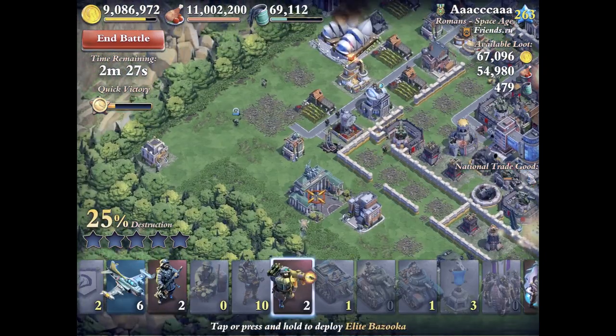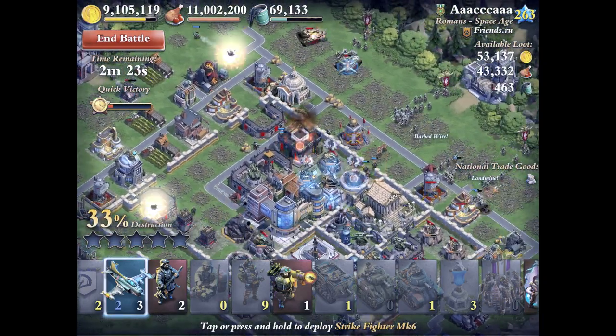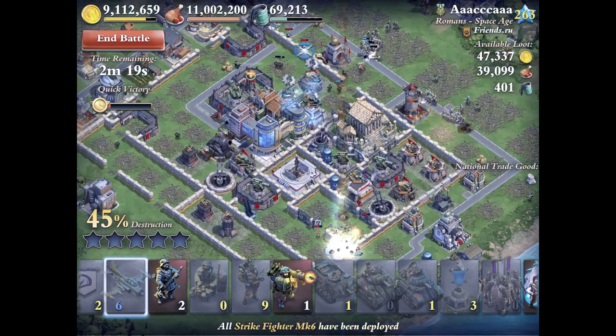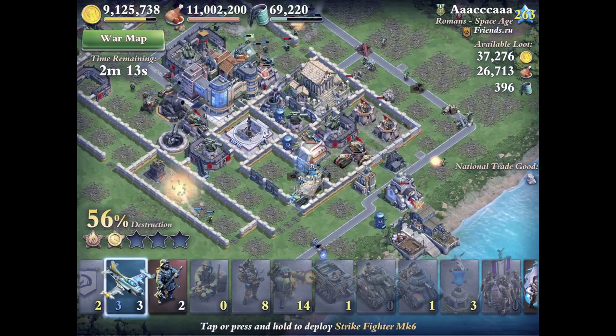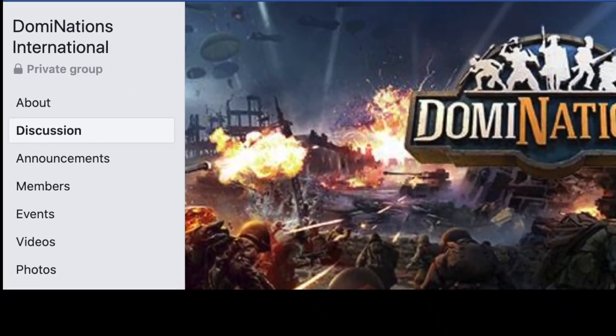Also, the impies really helped out in securing the quick victory, and I think seeing openings like that where you can exploit weaknesses through troop tactics or any kind of planning will really help your attacks. I hope you all enjoyed the breakdown — make sure you're subscribed for more Dominations content, and if you want a great community of Dominations players, check out the Dominations International Facebook page. Good luck out there, and have fun.